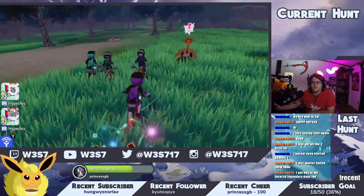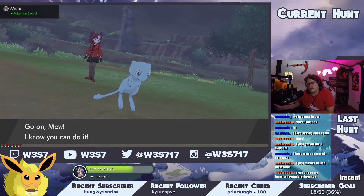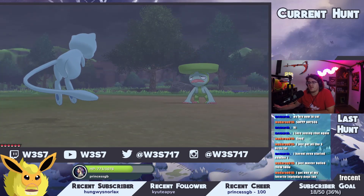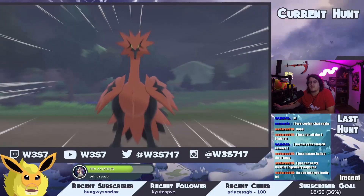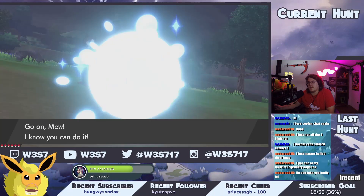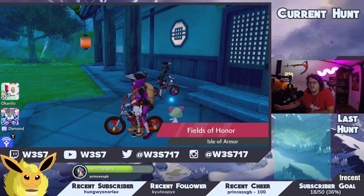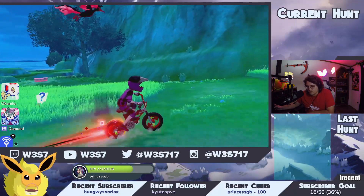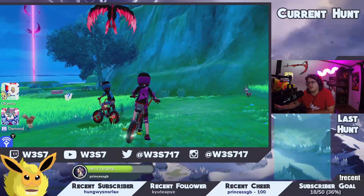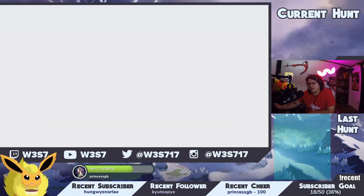Next is Moltres. Moltres is in the Isle of Armor and is actually pretty easy to get. Don't fly to the train station — fly to the dojo instead. It'll always be to the right when you fly to the dojo. You want to try to catch it before it goes anywhere, because it's going to go toward the ocean and it's hard to get if you let it reach the ocean. Just dash straight right on your bike and if you can catch up to it, you're good.